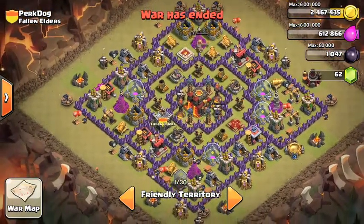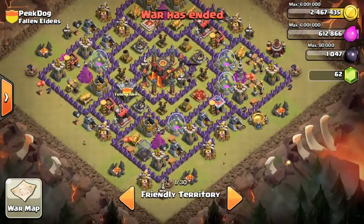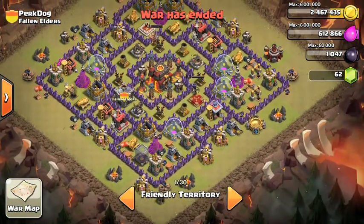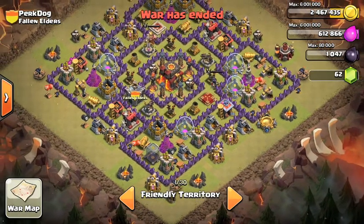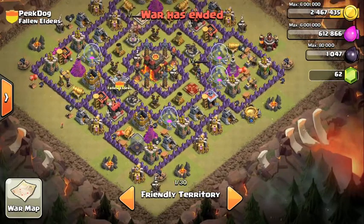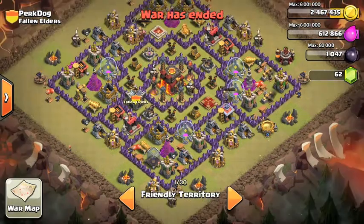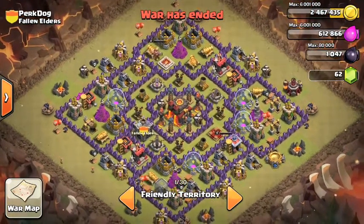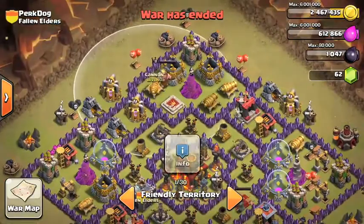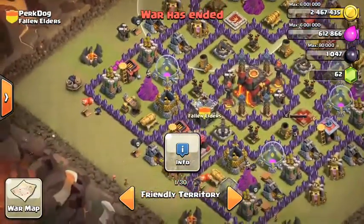Upgrade pretty much everything — your camps, spells, troops, everything. Don't rush your town hall. You look a little bit rushed because of your archer towers and cannons. Work on your troops and spells. I don't see your laboratory, but it's a great looking design — that's a heck of a design. I may even use a design like that.